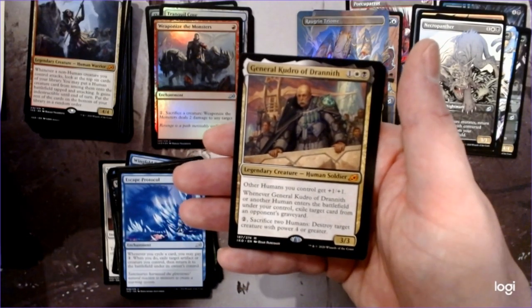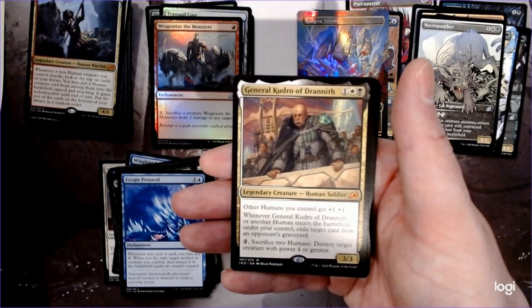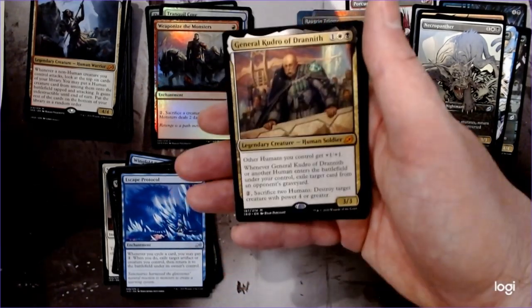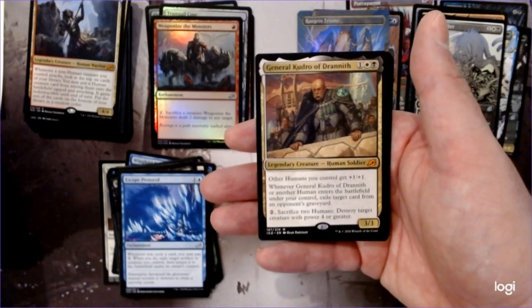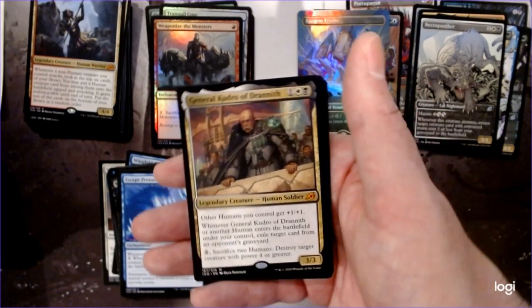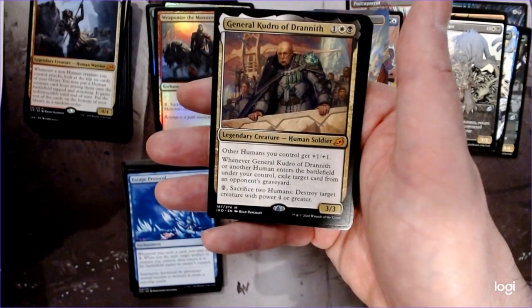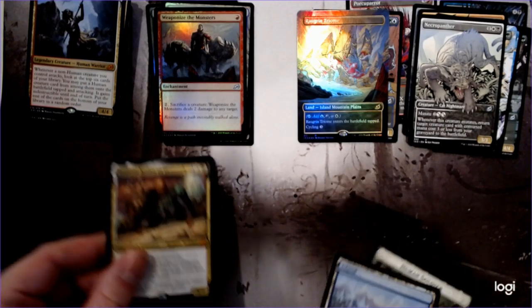General Kudro of Drannith — this is obviously what that uncommon that's protecting a creature is looking for. Not only do they get a boost, but he's got two other abilities: when he or another human enters the battlefield, you exile target card from the opponent's graveyard. That's clearly one of those plant abilities to help out in a format like Modern. And then you can even sacrifice two humans to get rid of a creature. I'm no humans expert, but if I was playing humans I would at least look at this card twice. The fact that you can get rid of big creatures and hurt things like Dredge in the process seems pretty awesome.